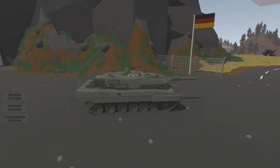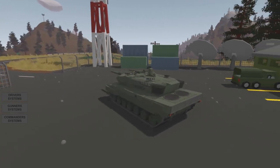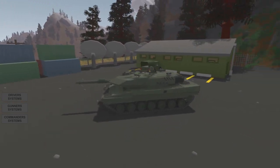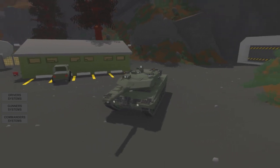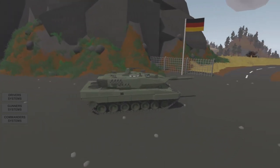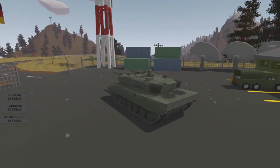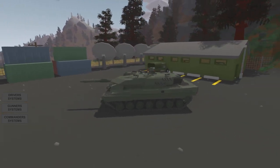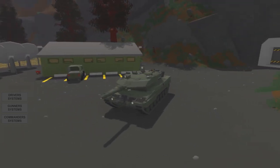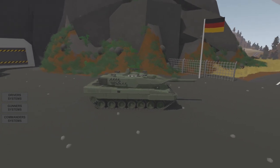Next is the Leopard 2A5. The main difference between this and the previous model is the redesigned turret. The optic has been moved above the turret roof, removing a major weak spot, and the turret has been reinforced both internally and externally with extra armor panels. The hull of the vehicle also received better armor as well as new side skirts, boosting the vehicle HP to 2000 points. The commander's optic has been moved and raised behind the cupola, and received FLIR sights.